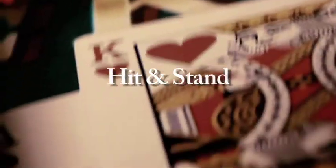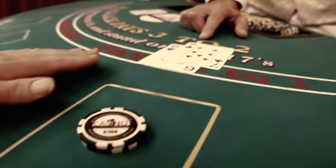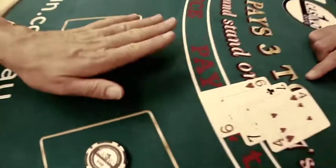Hit and stand. The next box has got 13, and if you wish to take a card, you need to tap the table. When you are happy to stop taking cards, you wave your hand over the table.